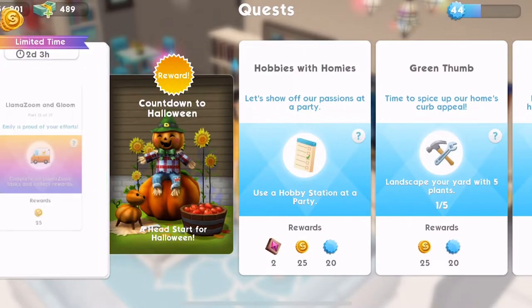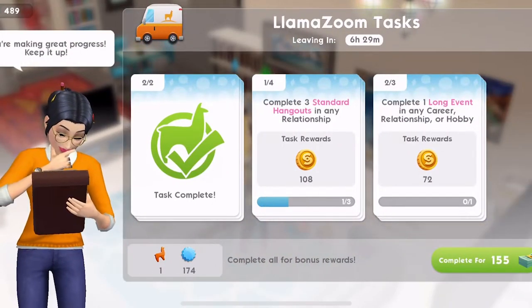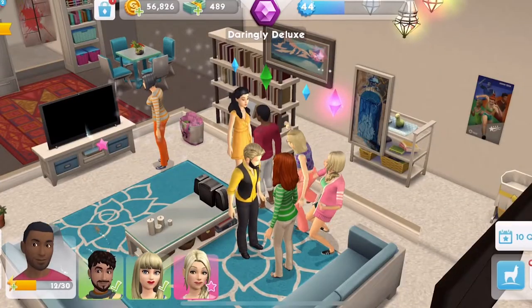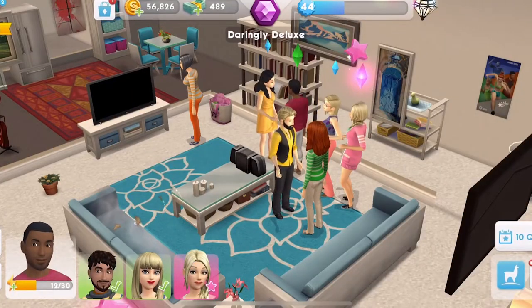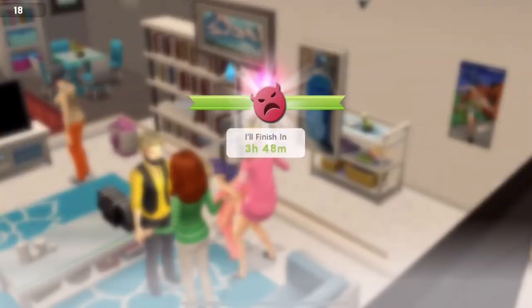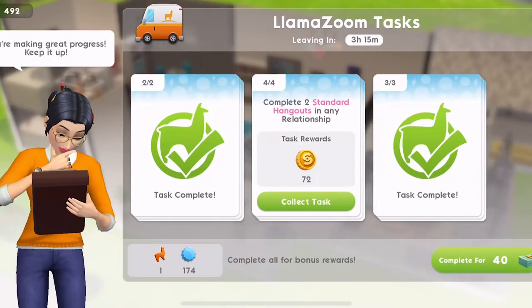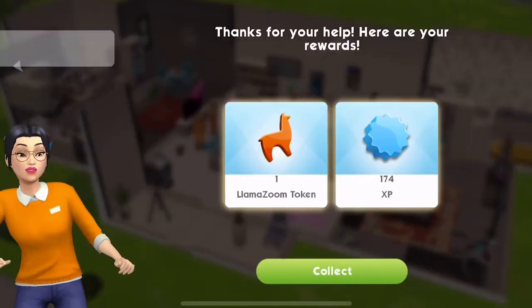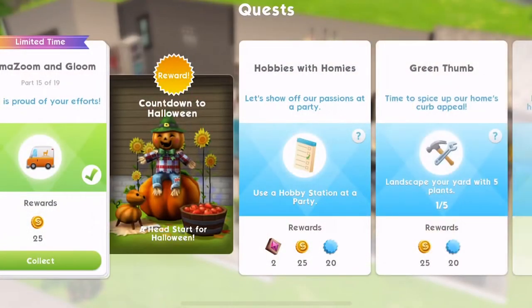Now part 15 — I'm so glad that we started our Llama Zooms. We need to complete the Llama Zooms for part 15 and we are working towards them, not far off. I've got someone doing a long event so I need to start a standard one. We have finished the Llama Zooms, let's collect those rewards. That is quest part complete — part 15. We are almost there.